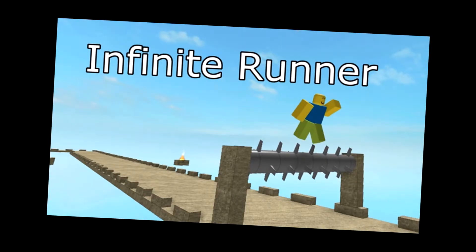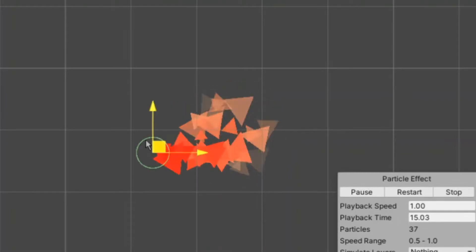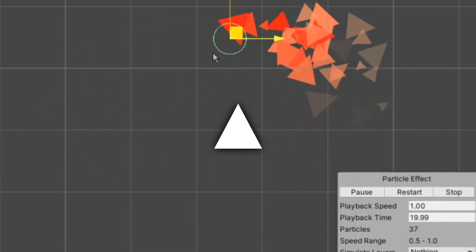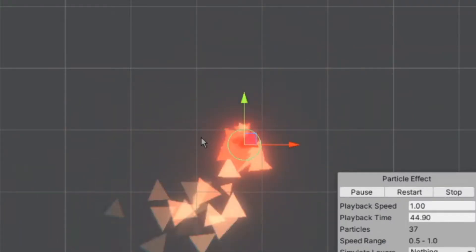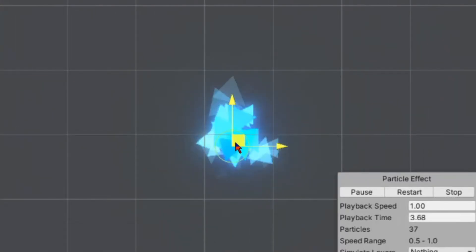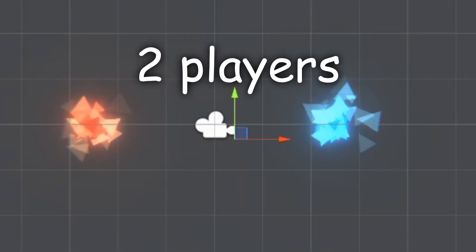First things first, I wanted to make an endless runner, so the first thing I added was a player character. This was pretty much a particle system that leaves a trail behind that slowly fades away. These particles are triangles, because triangles make everything look a lot cooler — that is scientifically proven. Also, don't forget to add post-processing because it just makes things look instantly better. Next I added a blue player character, which is pretty much the same but blue — having two players makes the game twice as fun.